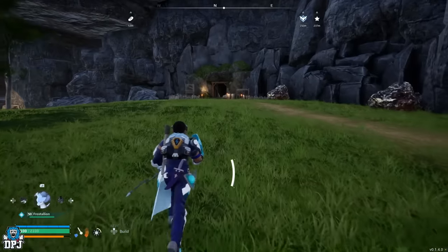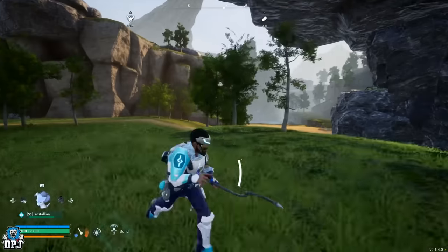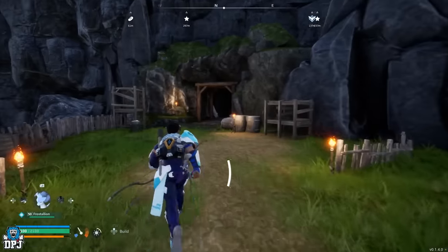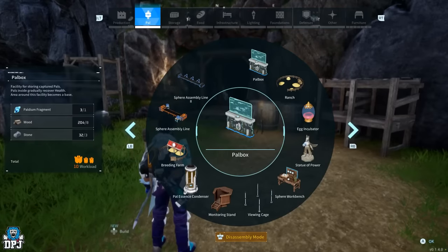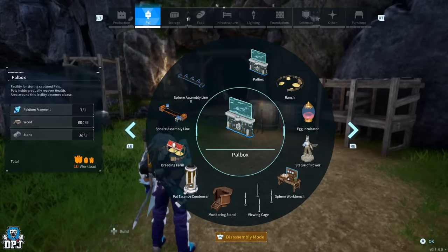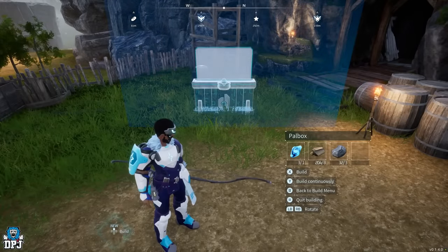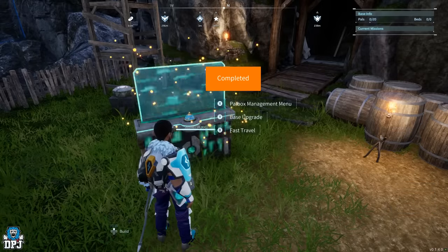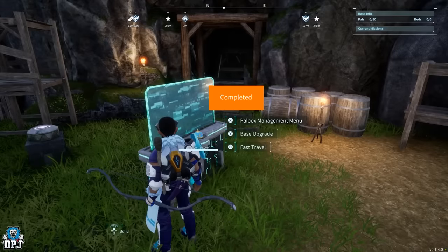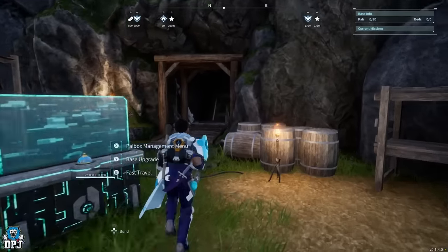Once you are here, you want to put down that power box as close to this cave as you can possibly get. Create the power box just like so — this requires Paldium fragments, wood and stone, simple. Just place it anywhere like that. Now build it. This is mainly used for if you die, because you probably will die — it doesn't matter, you can just respawn right at this point. All good.